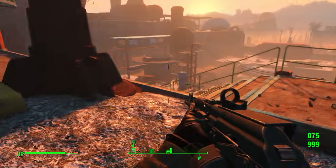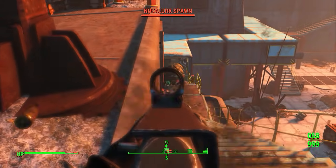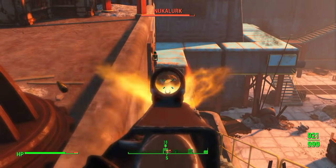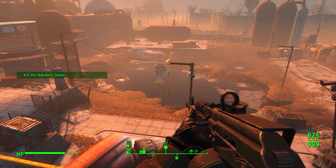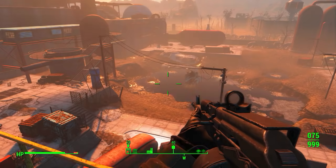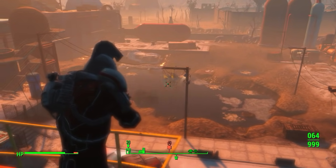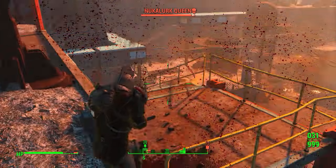Number three, we have the boss of Nuka World's World of Refreshment. You come here and you have to clear out all of the Mirelurks, both inside and outside of the bottling plant. But when you go outside and you kill enough of their kin, it's really going to piss off the queen. From out of the pond, this thing comes — a scream that can be heard all the way to Safari Adventure. And don't think you can get cozy up on the buildings surrounding her. She can shoot her acid at an incredible distance. If she can see you, chances are she can hit you. So don't get sprayed.